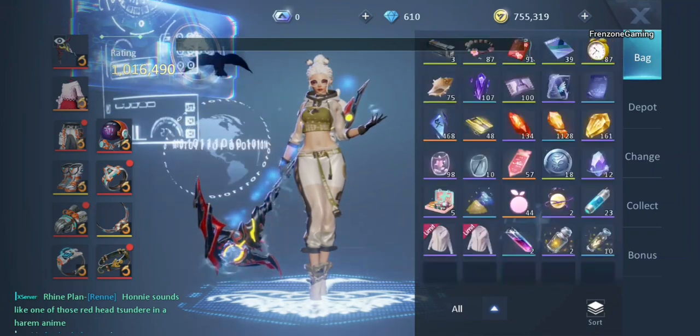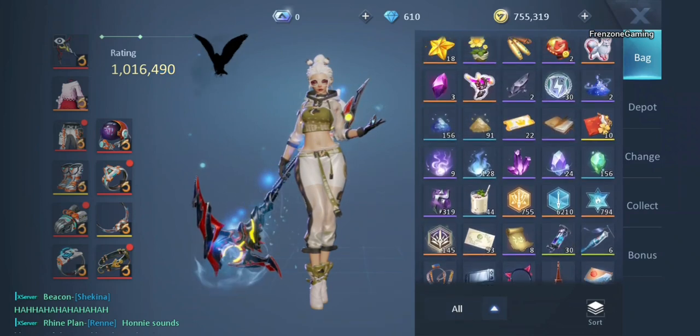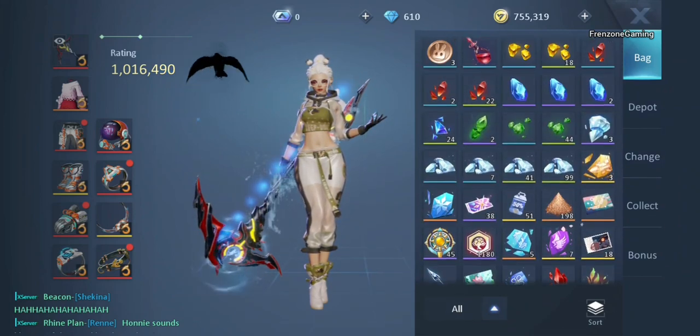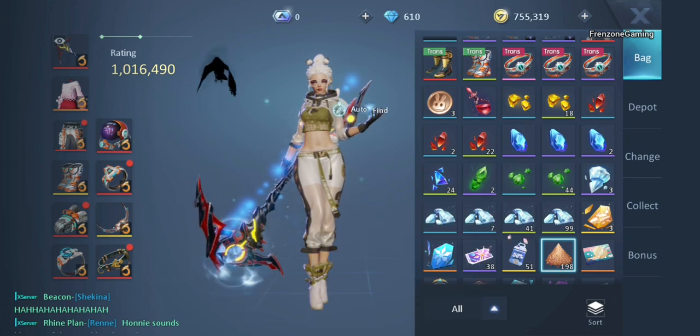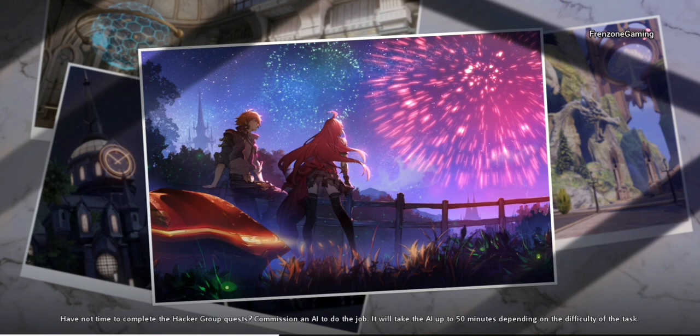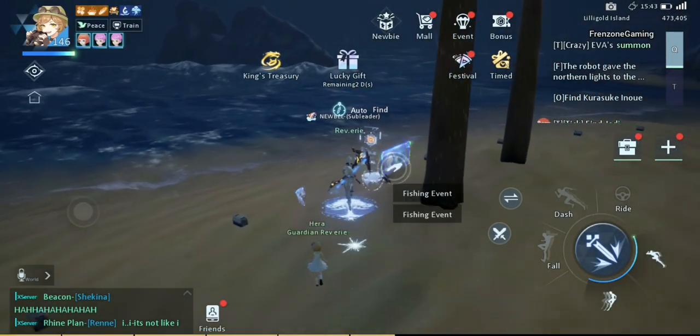If you have no idea how to start, go to your inventory and search for the baits you bought. This helps you start fishing quickly. Find your bait, select it, and tap Use. It will take you to one of the available locations listed in the bait description and start fishing immediately. The Crab Bait I bought can be used at all areas and catches crabs, shrimps, and molochs — it took me to Lily Gold Island.